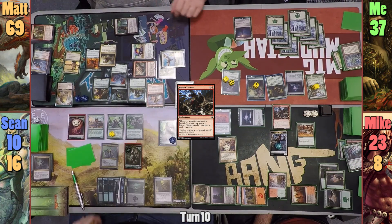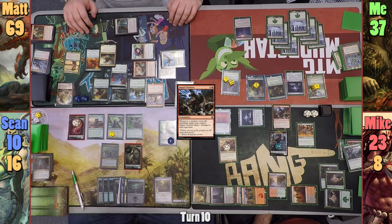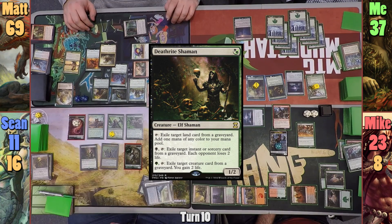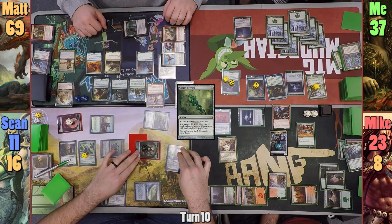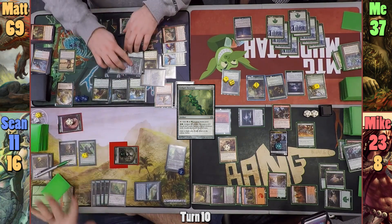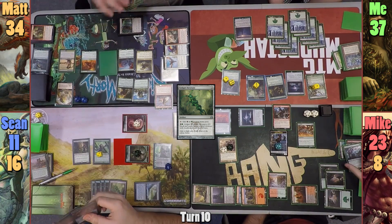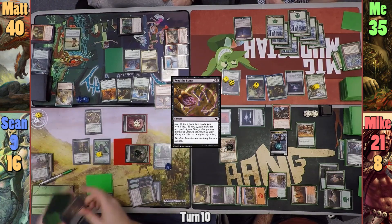Sean has Matt discard at random on his upkeep. Sean gets another Elf token and upticks Nissa, revealing a Forest and putting it into play. He plays Jungle Hollow gaining a life, cracks the Cluestone to draw, revealing Deathrite Shaman which he casts, followed by a Golgari Key rune. Knowing he's going to die, Sean swings everything he can at Matt, keeping the Warcaller back. This is over 50 points of damage, which Matt could take but decides to block. He blocks with various creatures, and Matt takes 35 points of damage from what gets through. With all these creatures dying, Kresh jumps to 39 +1/+1 counters and Sean draws five cards. In his second main phase, Sean casts Raid the Bones, bottoming both cards and drawing two, while taking two.